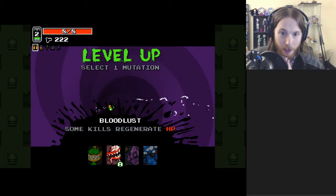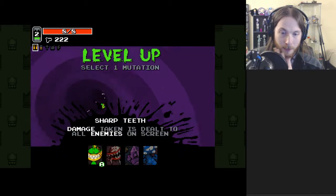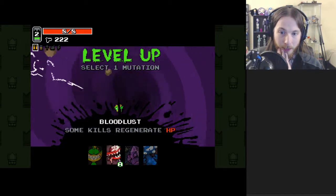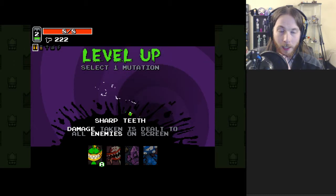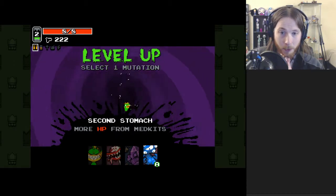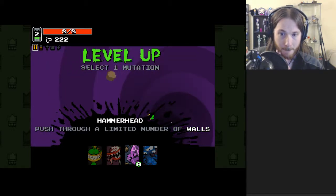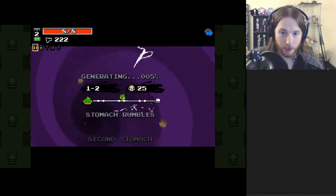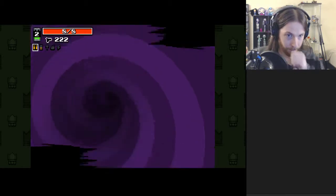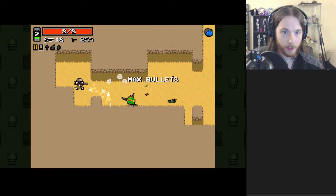My first mutations are Sharp Teeth, Bloodlust, Hammerhead, Second Stomach. These are mostly healing and defense — Sharp Teeth isn't healing, Hammerhead is defense. I don't really need Sharp Teeth. Bloodlust is always good. Second Stomach is always good. I don't love Hammerhead — some people do. I'm going to start with Second Stomach, and hopefully pair that with Rabbit Paw soon.